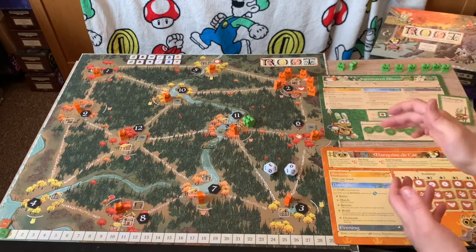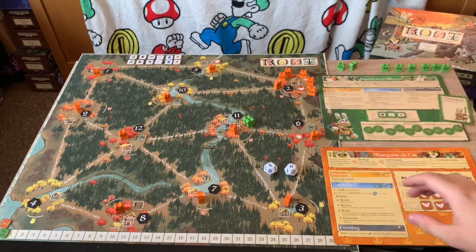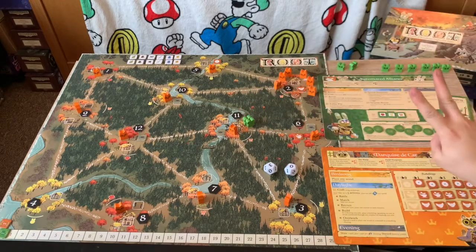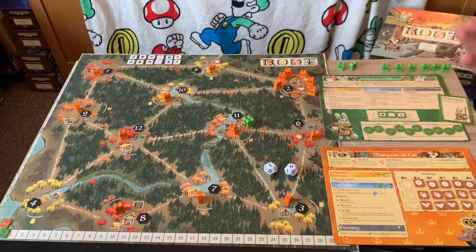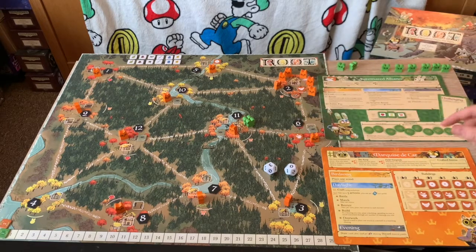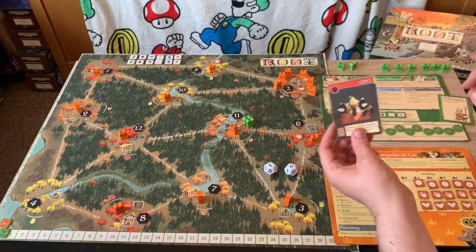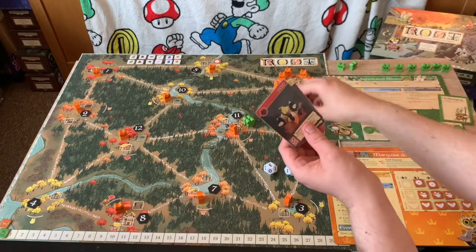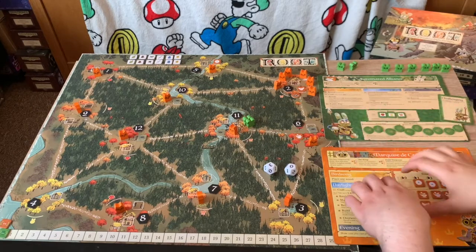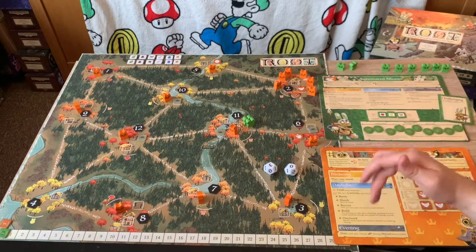There's a little flavour text in the corner: 'You've conquered the forest. Now you must build a kingdom worthy of your name.' This is the cat faction's land. My two abilities: the Keep — only I place pieces in that clearing — and Field Hospitals: whenever Marquise warriors are removed, I may spend a card matching their clearing to place warriors back into the keep area. Turn phases are birdsong, daylight, and evening — think of these as phase one, two, and three.